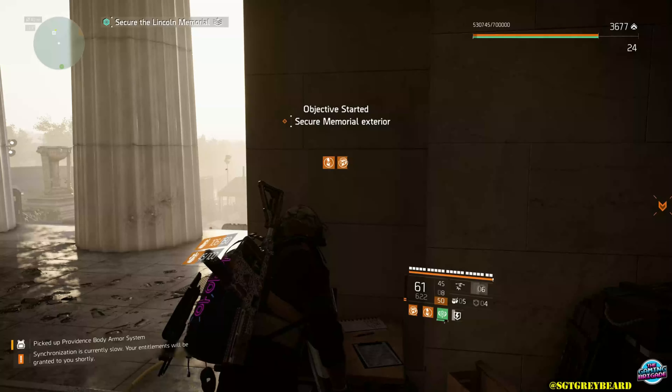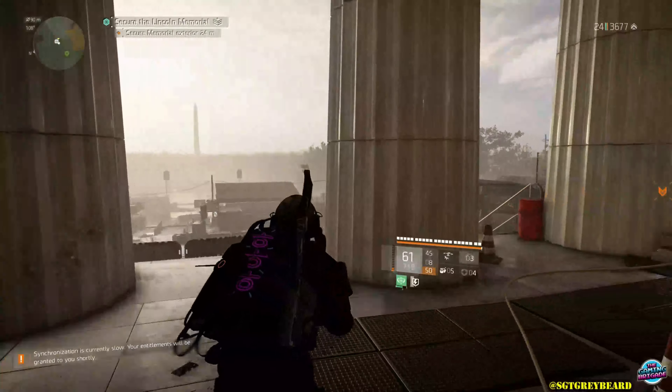Got a visual on additional hostiles in the memorial compound — they're moving south. There's a gate between you; it looks closed from here. Agent, you'll need to find a way to open that gate.